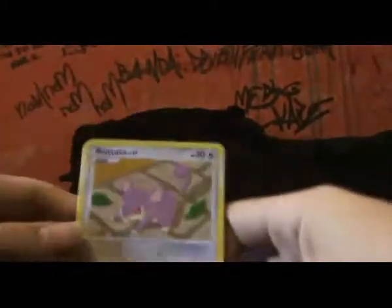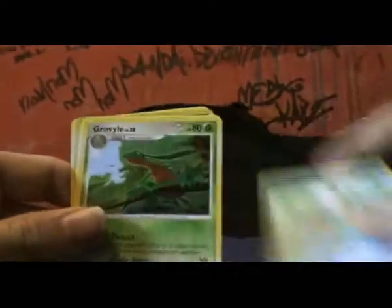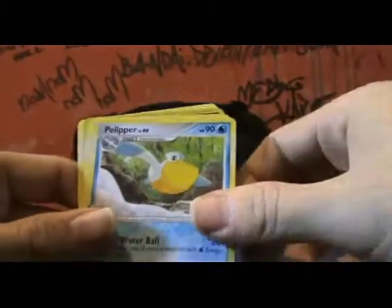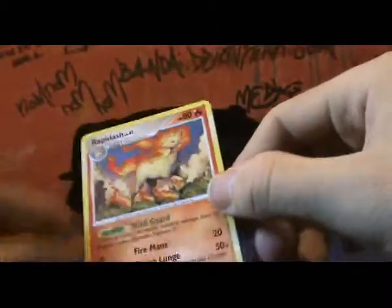A Rattata, Burmy, Geodude, Ponyta, Wingull, Grotle, Pelapa, Energy Restore, a Probopass Reverse which is a rare, and a Rapidash. Still no doubles on the rares, which is pretty cool.